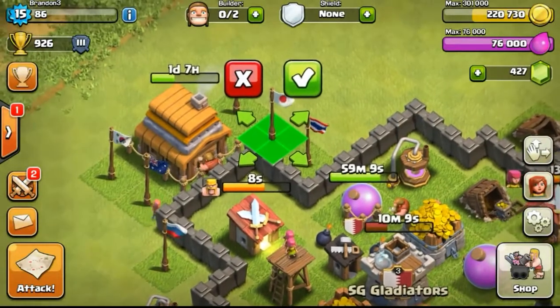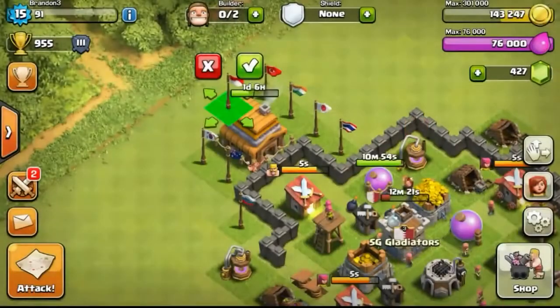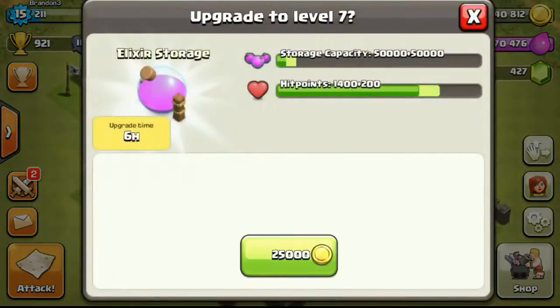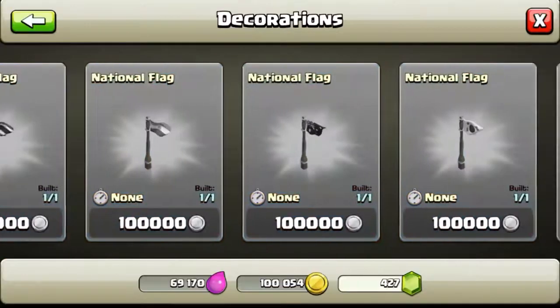Now back to our base getting more decorations — now this is a Japan flag. I always plan ahead as to what I want to upgrade next so that I don't spend all my resources on things I don't want, leaving me unable to afford what I actually need. Like for example, I upgraded my Elixir storage with just the remaining 40,000 gold that I had left.